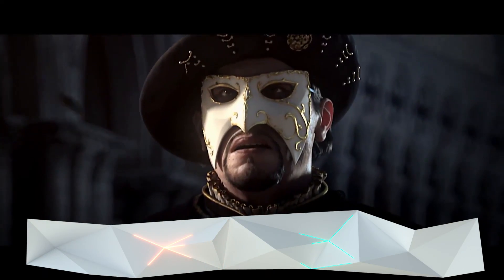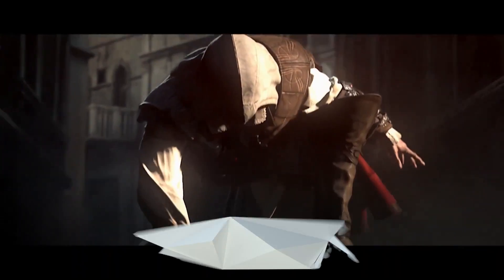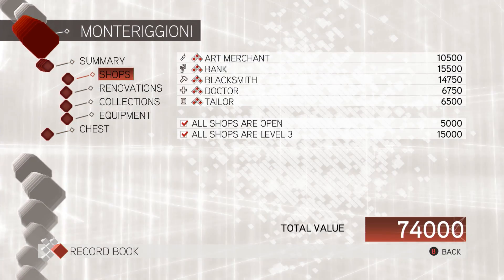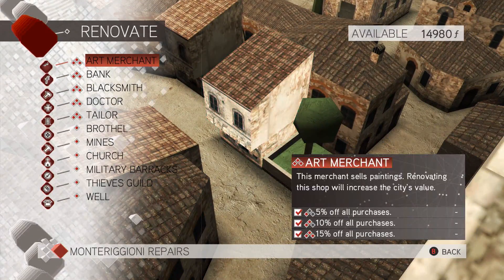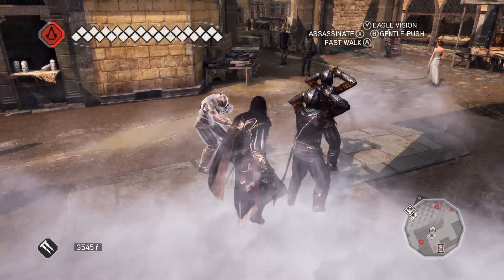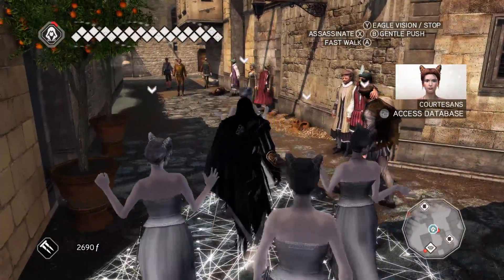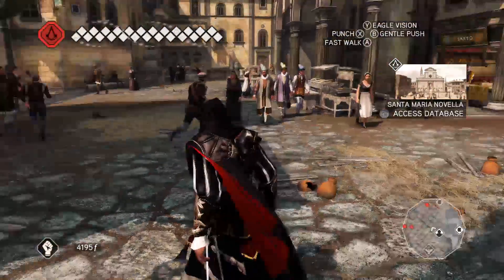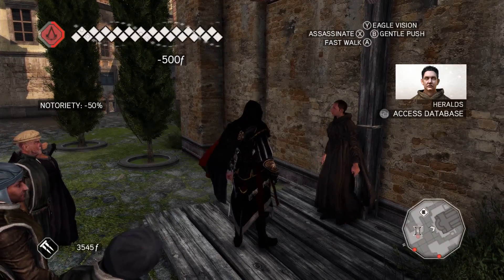Assassin's Creed laid a strong foundation and its sequel built on it with a load of new additional systems like economics. You could invest money in renovating your villa, which would then grant you income as well as discounts in shops. This feature would then be expanded into city-wide renovation in later games. Stealth changed too, and there were now multiple new ways to take out enemies, like using smoke bombs to clear line of sight or hiring bands of thieves or courtesans to blend in with. There was also a new notoriety system — take too much heat and your face would be recognisable. You'd have to tear down posters or bribe heralds, otherwise guards would recognise you and attack on sight.